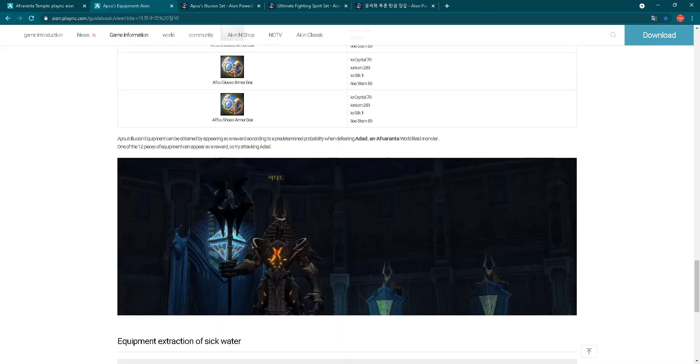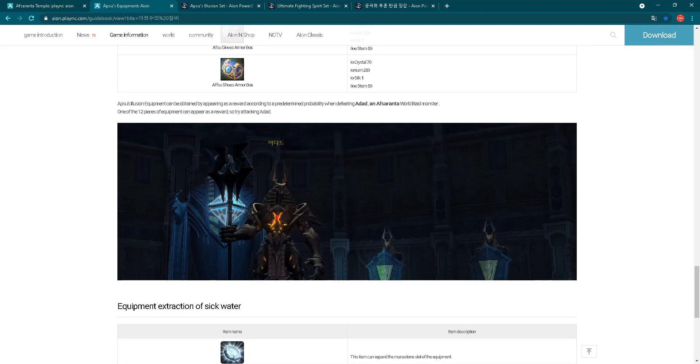The second way to get Apsu gear is to kill Adat, which is a world boss on the new Apsaranta map. One of the 12 pieces of equipment can appear as a reward, so try attacking Adat.